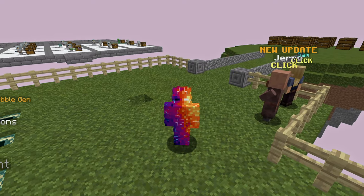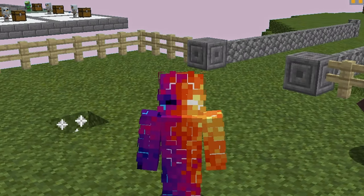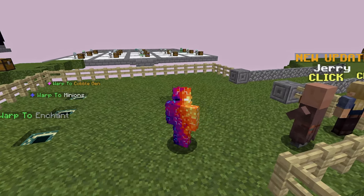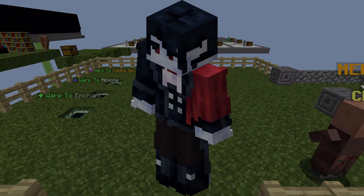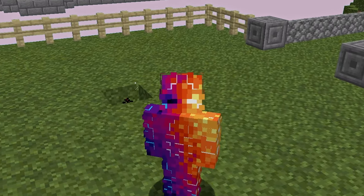In the Hypixel Skyblock Rift, there are 7 areas that give time charms, with the hardest and most endgame of those areas being the Stilgore Shat 2. This is the most endgame area of the Rift because it's the only area where you can spawn the Riftstalker Bloodfiend, also known as Vampire Slayer. In this video, I'll be showing you how to fully beat this endgame area as well as giving some tips for Vampire Slayer. My name is Nyambi, let's go.